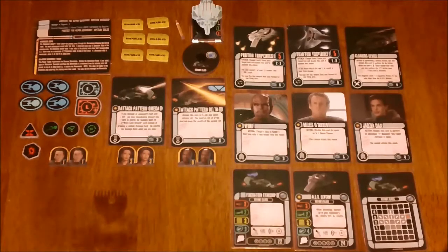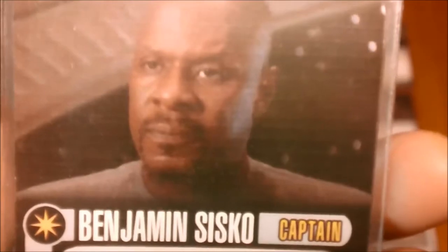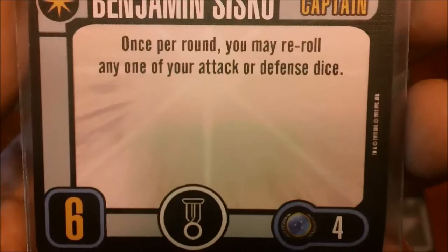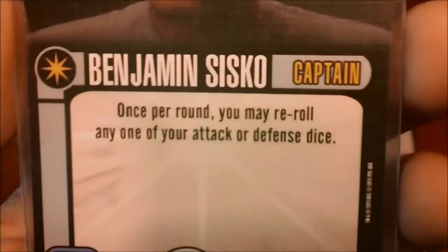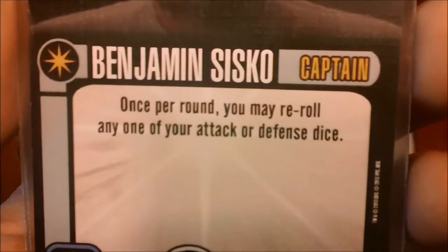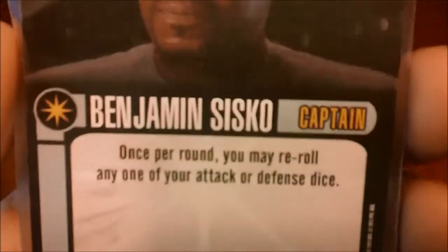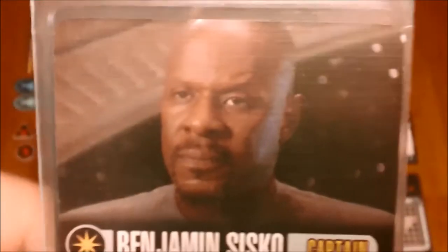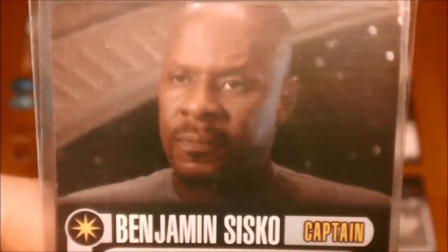Now for crew — to start off you've got Benjamin Sisko, who's unique. He's captain skill six with an elite talent upgrade, at four points. Once per round you may reroll any of your attack or defense dice. Nice ability, not as powerful as some others out there. But it would have been nice to see him get a fleet-type ability like Dinatras, since he did command the entire fleet when they went to retake DS9.